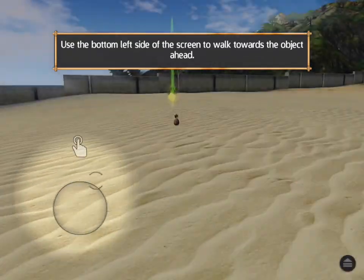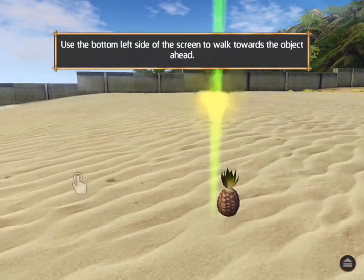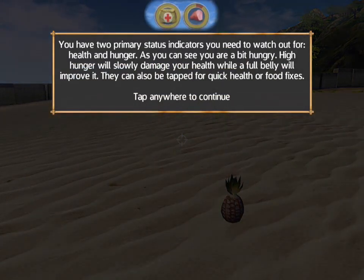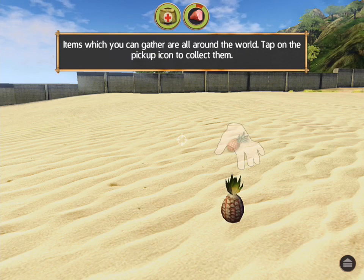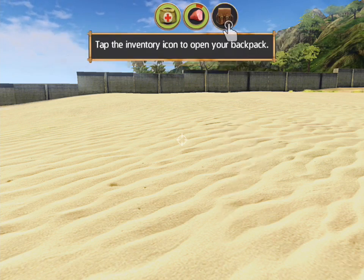Use the right screen, move ahead. Let's pick up an item. It looks like we have a hunger bar and a health bar. If our hunger is low, that hurts us. Tap anywhere to continue. Items which you can gather all around the world — tap on the pickup icon to collect them.